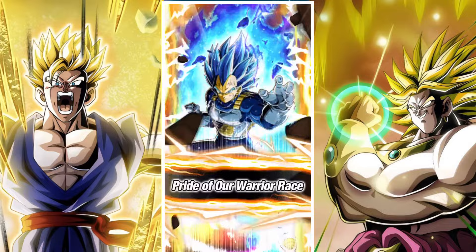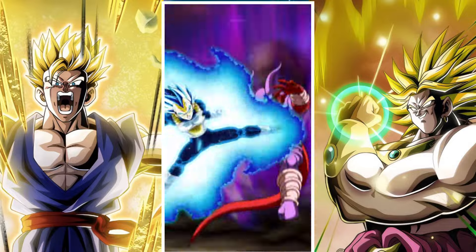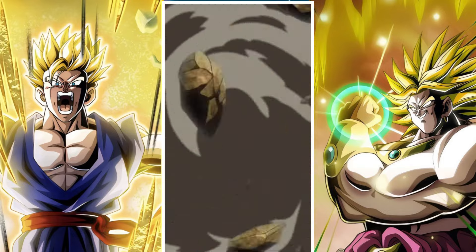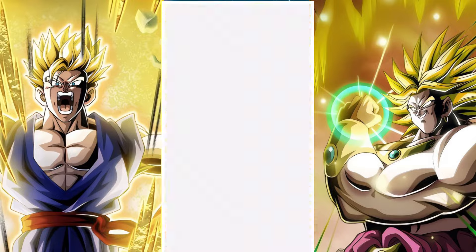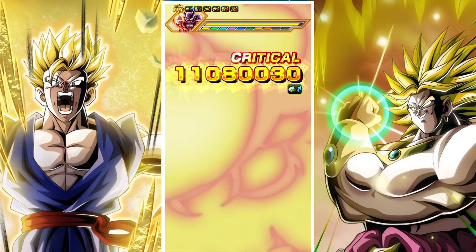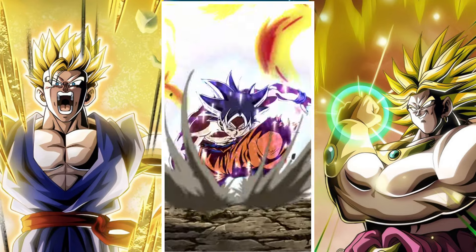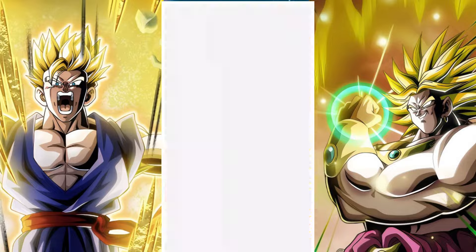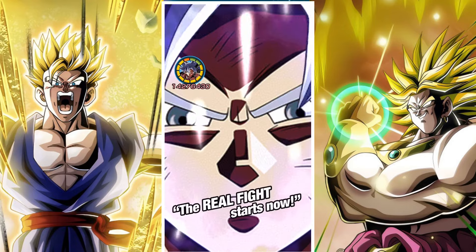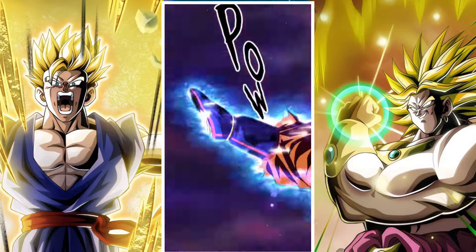Now how Janemba works as a boss — he's actually quite tough, he has quite high defense, like 2 million defense alongside a sizable chunk of damage reduction. For every unarmed attack you do, you will lower that defense, which does make it a little bit easier. However, for every attack you do, you also raise his attack by 10%, so the more you attack him, the harder he's going to hit.